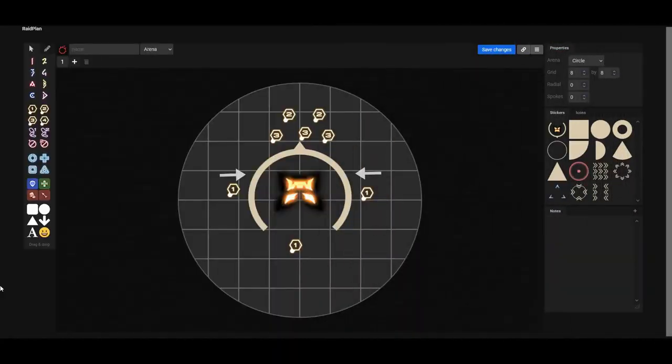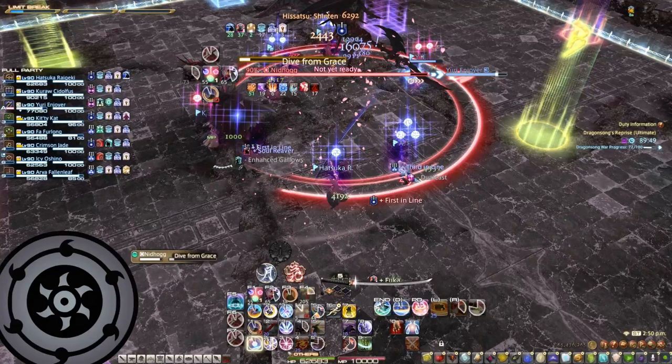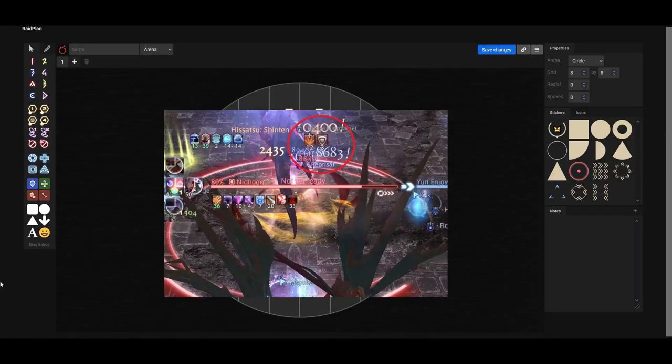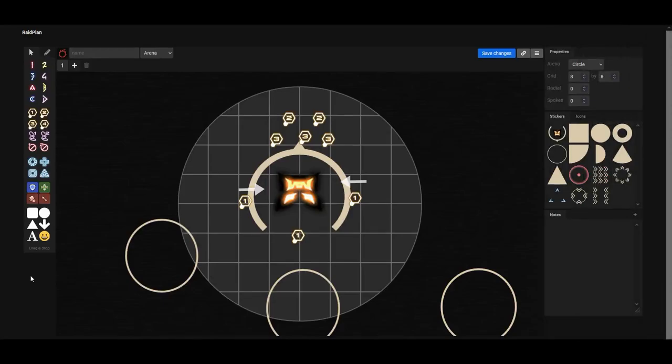Now let's break down the mechanic. First thing you will see is everyone is going to have a limit cut number right above their head. As soon as the debuff timer runs out on each of these numbers, there are going to be towers that spawn right beneath where each of those numbers are located. These towers need to be soaked by other players except the ones who placed them, because as soon as you place your tower, you also get a fire debuff that will kill you if you soak your own tower.